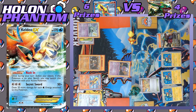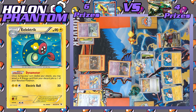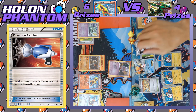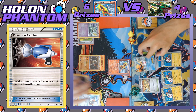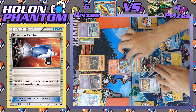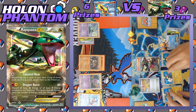On the Rayquaza side, Keldeo once again activates Rush In to jump into the active spot. Three Dynamotors load Rayquaza with three Lightning Energies. They actually use Pokémon Catcher first to drag the Flareon into the active spot so it gets knocked out before it even gets a chance to attack. Dragon Burst takes another one-hit KO — that's three prizes taken by Rayquaza while Flareon has taken none.